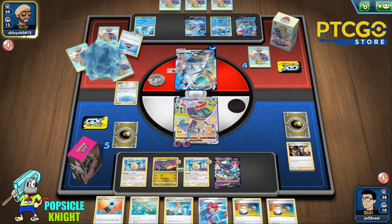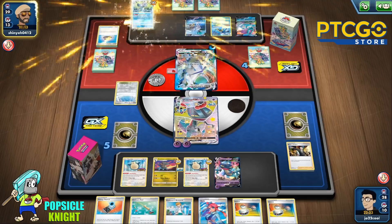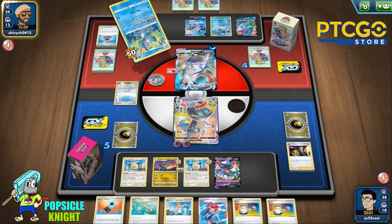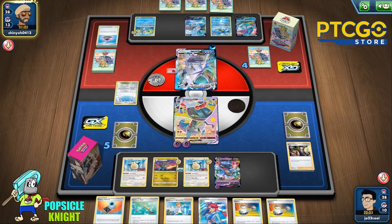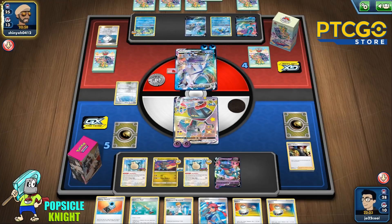There's the Drizzile — hopefully we get a Boss so we can pick off the Inteleon and knock it out to get our third prize. At least our opponent doesn't have any Pokémon that can knock out our Dragapult VMAX just yet, so we should be able to survive one more turn.